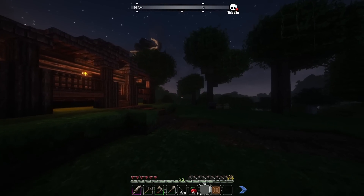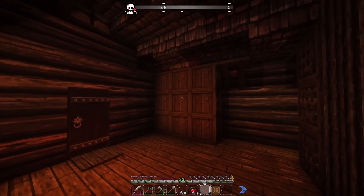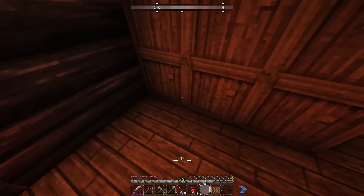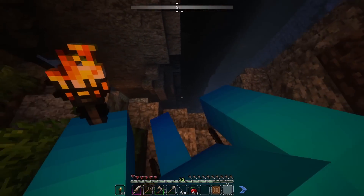Well, that's the house. I think this is a nice little cabin — a nice little fireplace, some storage, a little bed in a nook. I think I'm going to go mining; there's been a lot of building and I want to take a break. We've got a ladder over here.